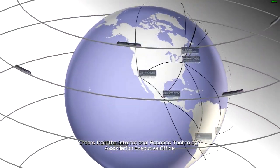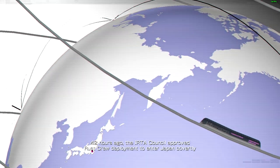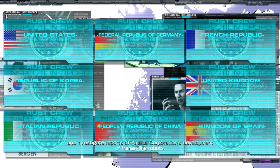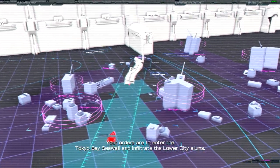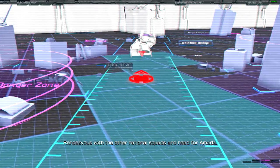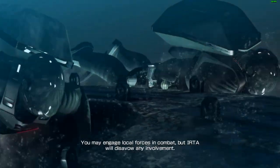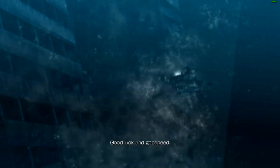Orders from the International Robotics Technology Association Executive Office. 42 hours ago the IRTA Council approved Rust Crew deployment to enter Japan covertly and investigate reports of Amada Corporation's development of human-like robots. Your orders are to enter the Tokyo Bay seawall and infiltrate the lower city. Rendezvous with other national squads and head for Amada. This is a covert operation without the awareness or consent of the Japanese government. You may engage local forces but IRTA will disavow any involvement. Good luck and godspeed.